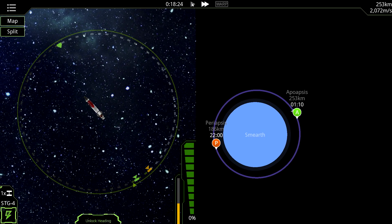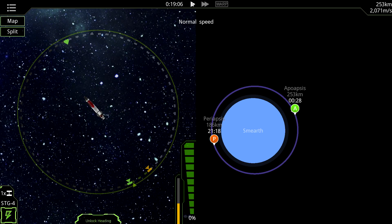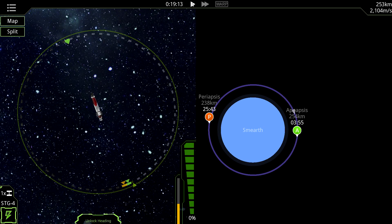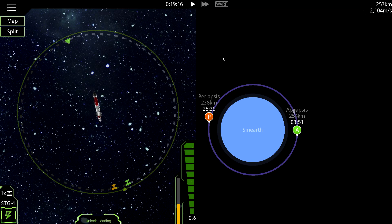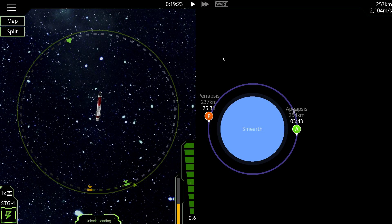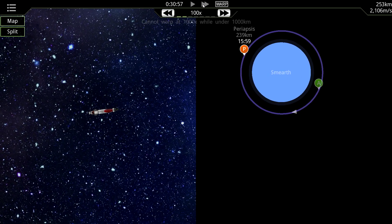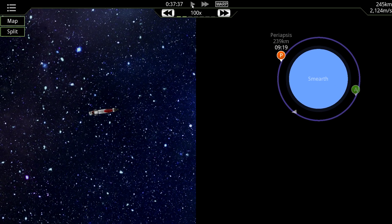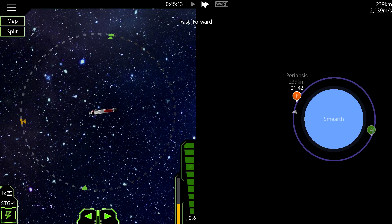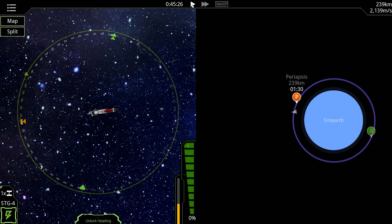We can expand that just a tad so it's an even orbit. The thing that keeps throwing me off is that as we fall around the planet, the direction of travel keeps changing even though technically it really shouldn't. But there we go — 238 by 254 — that's pretty good, good enough for government work. Now I'll burn retrograde to make my orbit decay.